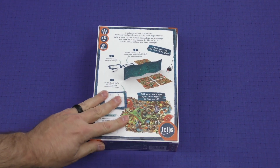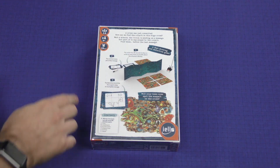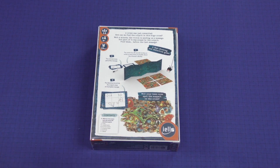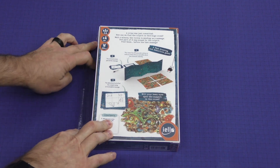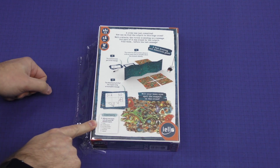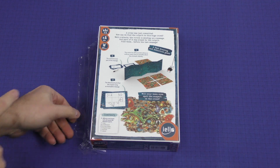A crime was just committed. How could we find the culprit in this huge crowd? The victim is sending us a message, but part of it was erased by the culprit. Find them before the last message. A fast drawing and deduction game — will your keen eyes spot the suspect in the crowd? The victim has 30 seconds to draw or write as many clues as possible about the criminal's identity. The criminal erases part of the message. The detectives try to find the suspect using an incomplete message.